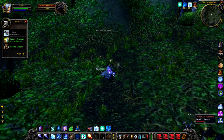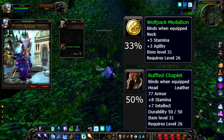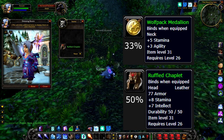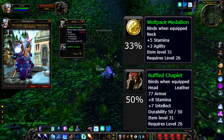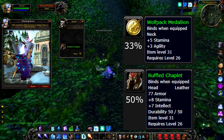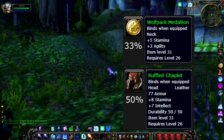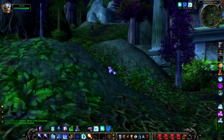However, he actually drops items: a 33% chance to drop the Wolf Pack Medallion and a 50% chance to drop the Ruffled Chaplet. Both are pretty good items — I would probably say the head is the better one, and that's good because it has a higher drop chance. Overall this is a pretty difficult fight and I would definitely take a couple of friends with you, but if you're after some really nice unique greens, this is the one to kill.